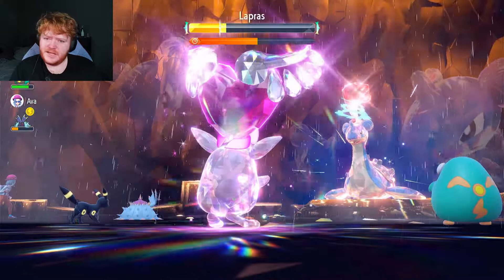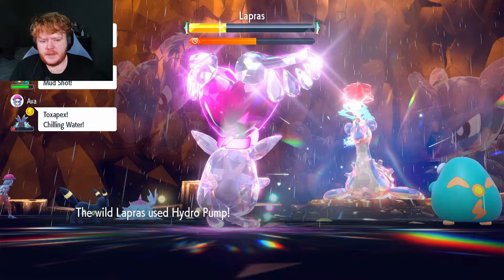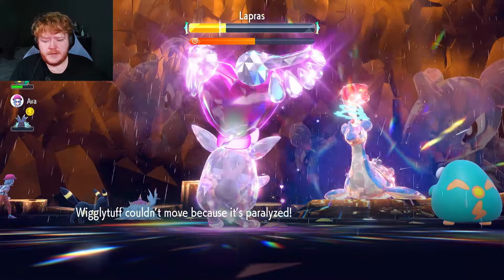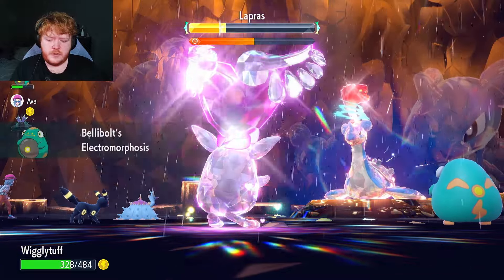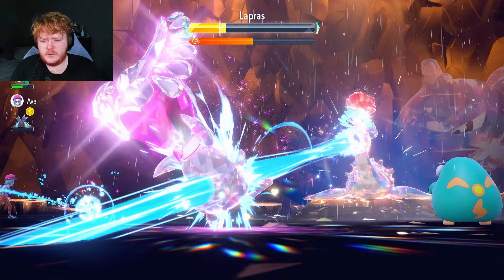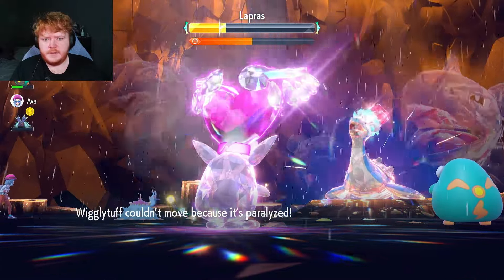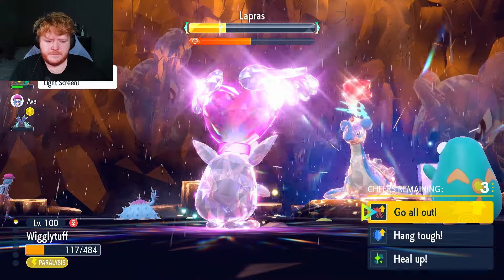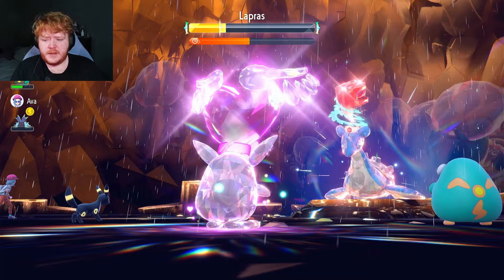Considering the raids have like 20 times more health than us, the health you get back is ridiculous. We're on 200 on our Metronome, so if we keep using Draining Kiss we'll do great. Hydro Pump is very scary though — we're stuck paralyzed two turns in a row.